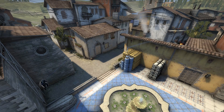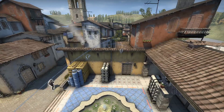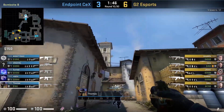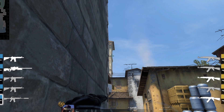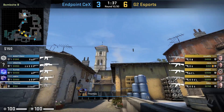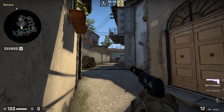Thomas with a banana flash that I have never seen before. He throws it from pool while strafing to the right. He positions himself to the left of pool, aims to the right of this building, pulls a pin, and as he is moving to the right he will left click throw. The flash pops in the tree and blinds all the angles in banana besides broom. It even flashes if you are behind the half wall.